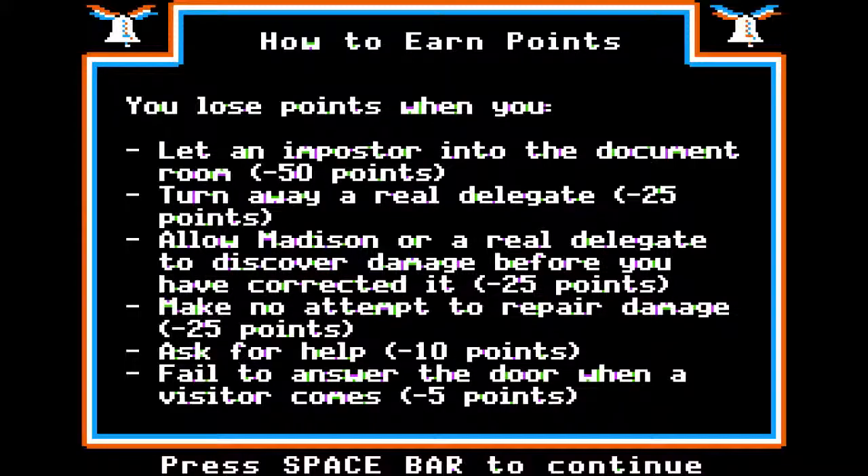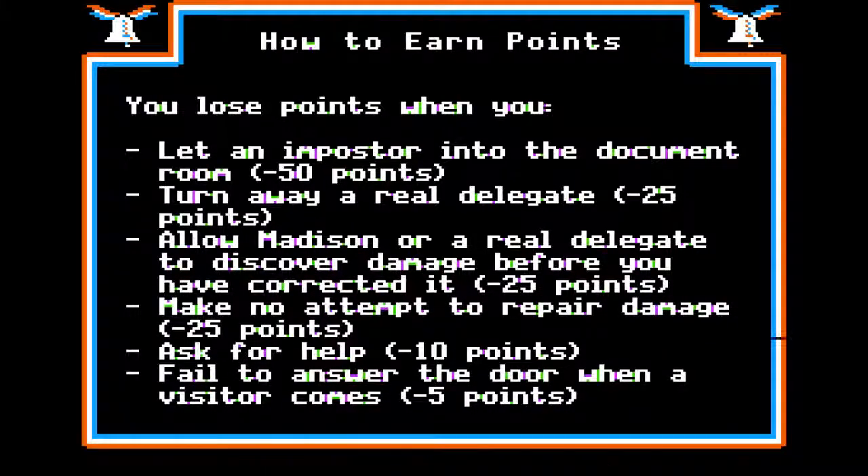You lose points when you let an impostor into the document room, turn away a real delegate, allow Madison or a real delegate to discover damage before you have corrected it, make no attempt to repair damage, ask for help, or fail to answer the door when a visitor comes. I don't really jive with minus points when you ask for help, because if you're using this with kids, you're teaching them not to ask for help. In a classroom, doesn't that just present all kinds of problems? If you're stuck, you're stuck, man.